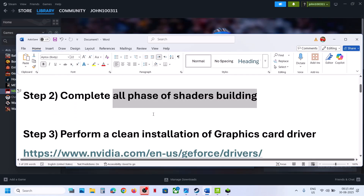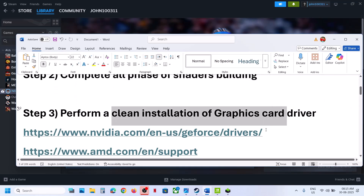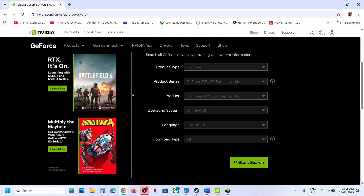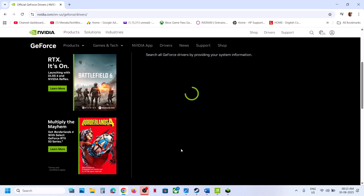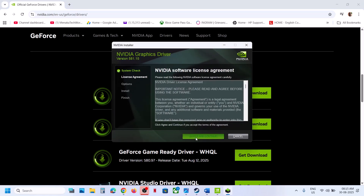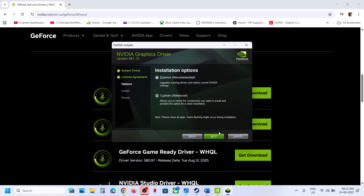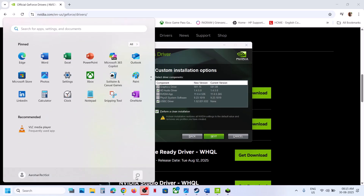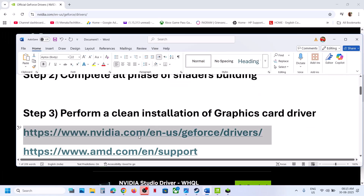If still not working, the next step is to perform a clean installation of your graphics card driver. If you have an NVIDIA card, go to the NVIDIA website; if you have an AMD card, go to the AMD website. Select your graphics card and operating system, then click Start Search. Download the latest driver, run the exe file, click Yes to allow, click OK, agree and continue, then select the Custom option. Click Next, put a check on the box which says 'Perform a clean installation', then click Next. After the clean installation, restart your computer and check.